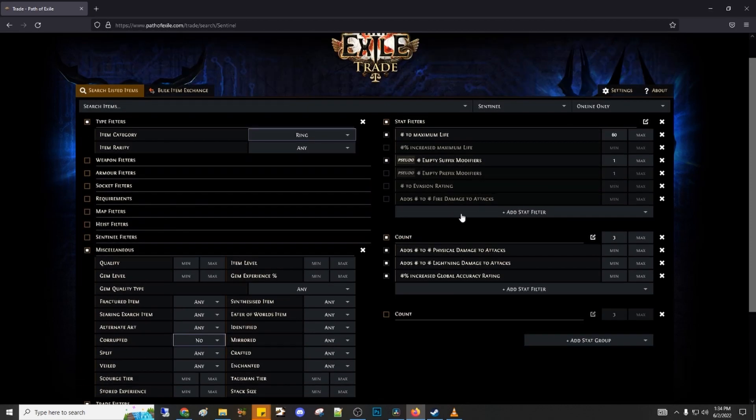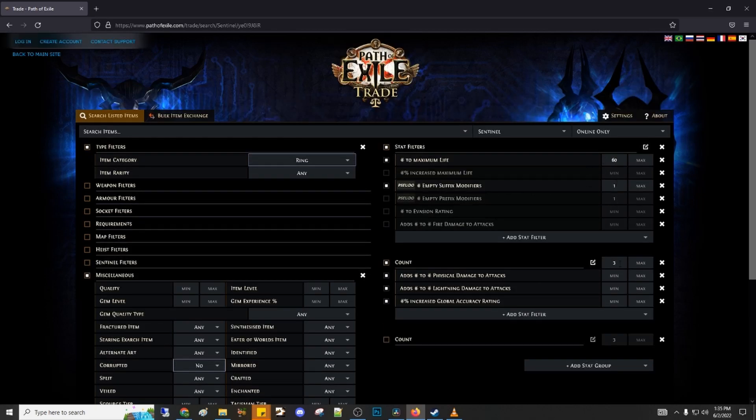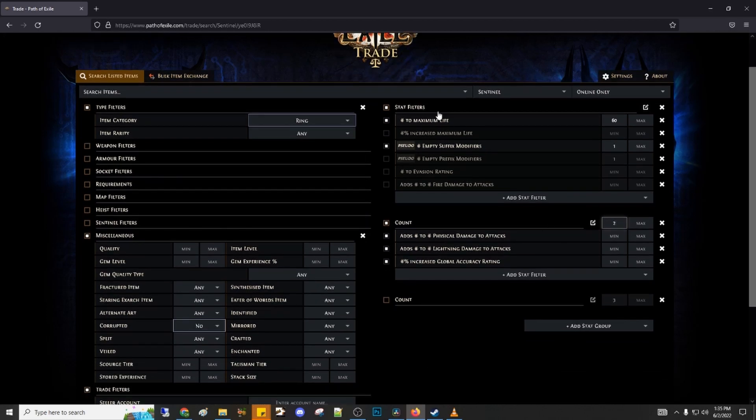It seems that trade isn't cooperating with us today but this is how you would do it. If you still don't find, you can decrease the number like I showed you in the temple life example, making sure the one you leave out is a craftable one on the life base and the one you get extra on the life base can be crafted on the damage over time base.